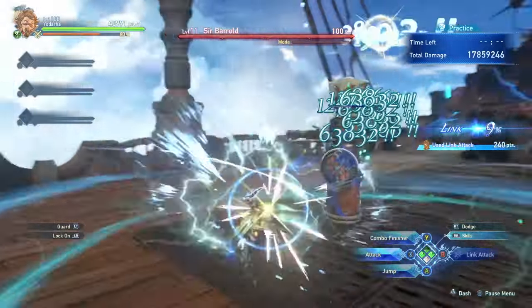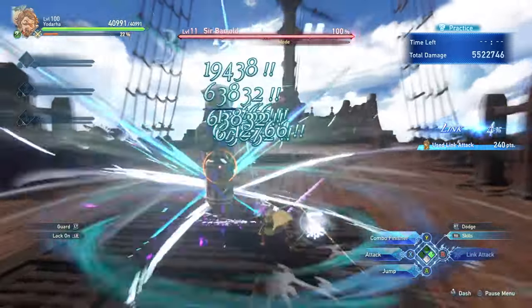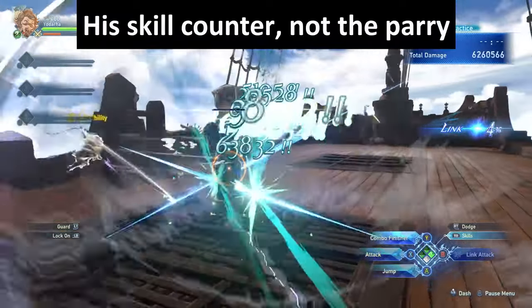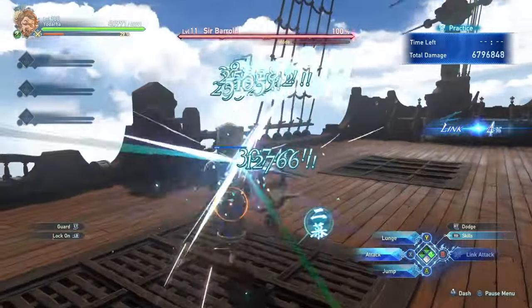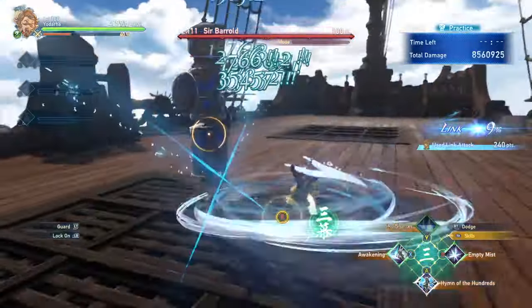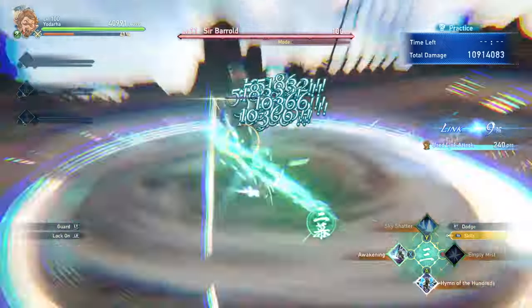The way you generate Shroud Marks includes using and landing the last hit of your combo finisher, using a link attack, and from timing Yodara's unique counter perfectly. When using a skill, Shroud Marks will be consumed to enhance the skill. With one of Yodara's unique sigils, you can get a very nice chance to not consume Shroud Marks on skill use, which can give you a lot of benefit, but we'll talk more about that when we get there.